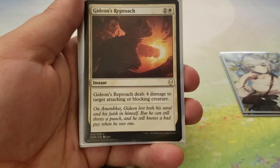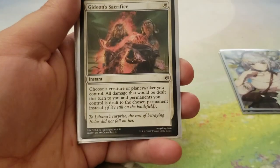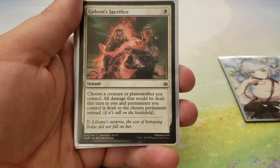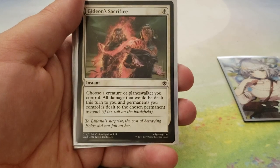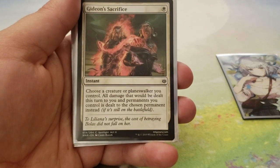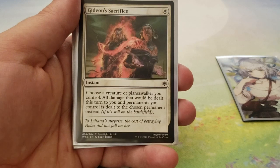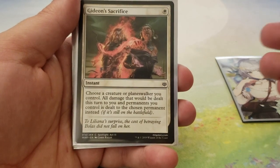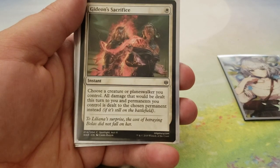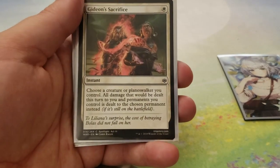We got Gideon's Reproach — for 1 and a white, Gideon's Reproach deals 4 damage to target attacking or blocking creature. Spot removal, and it's flavorful. We got Gideon's Sacrifice — for 1 white, choose a creature or Planeswalker you control. All damage that would be dealt this turn to you and permanents you control is dealt to the chosen permanent instead. Aggro decks are probably going to be the biggest weakness of this deck, so being able to focus the aggro toward one thing is actually really helpful, especially if we focus it toward Gideon, because Gideon you can just recast.